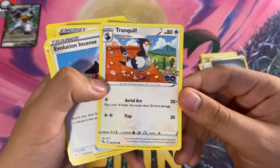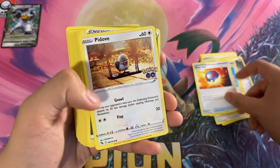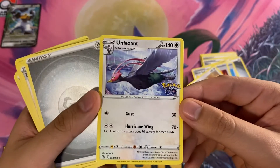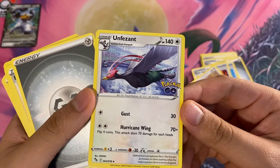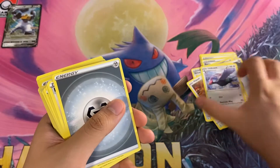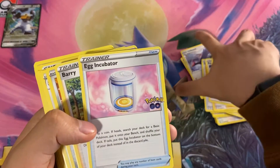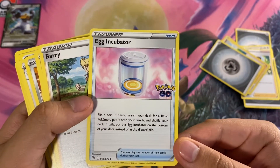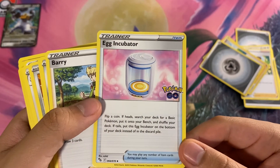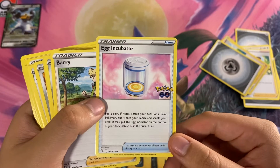We got Metal energy, Tranquill — this is from Pokemon GO. Evolution Incense, which is a good card. We have Great Ball, Pidove. And then we have Unfezant — new from Pokemon GO. It has Gust for one Colorless for 30, and Hurricane Wing: flip four coins, this attack does 70 for each heads. Pretty decent. Bug Catcher, Great Ball, Shauna — probably the best supporter in here. We do have a new card, Egg Incubator: flip a coin, if heads search your deck for a basic Pokemon and put it onto your bench then shuffle your deck, if tails put this Egg Incubator on the bottom of your deck instead of the discard pile.